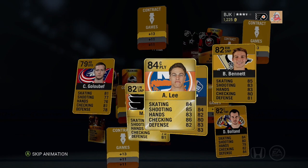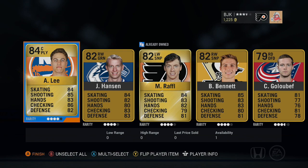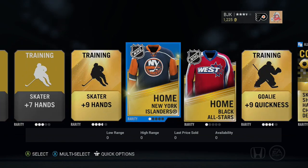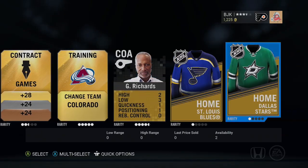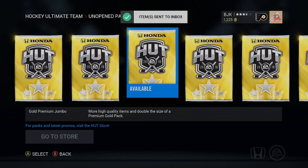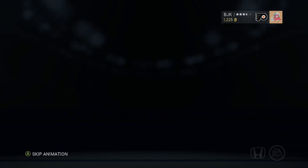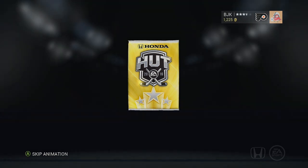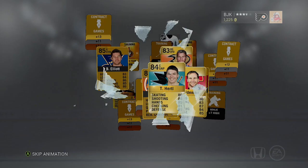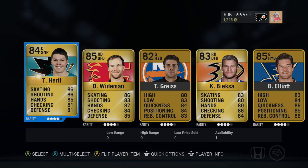We're looking for a big pull out of one of these packs. I got Michael Roffel again, Anders Lee, Yannick Hansen, Bennett, Glaubeuf, and Boland. I'm just going to send all this stuff to my inbox and take care of it later. We'll watch the pack animation one more time and then roll through quicker. We got the Ninja Hurdle and Dennis Weidman - that's not a bad little pull there. And Kevin BX.